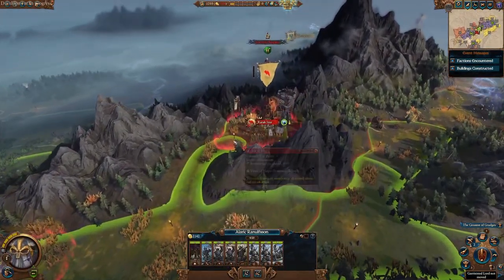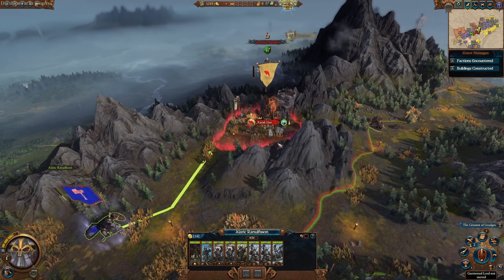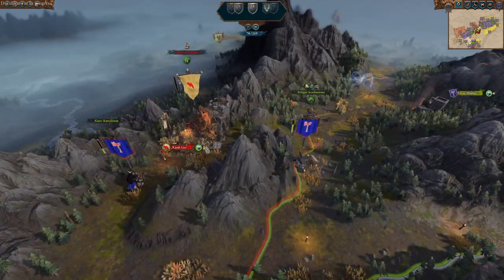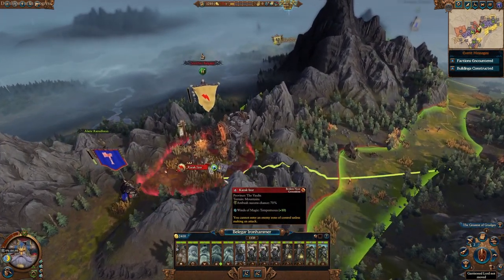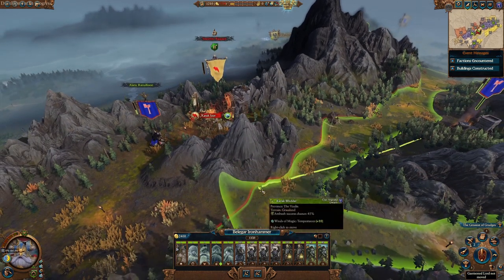Next turn, move your secondary army as close as possible to the settlement. It will prompt the AI to charge outside of the settlement and attack you. You will probably lose this fight — it is a very tough fight. The idea is to inflict as much damage to the enemy armies as possible, allowing you to easily auto-resolve on the next turn.